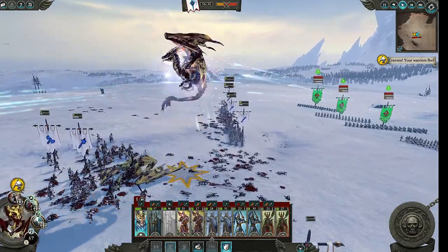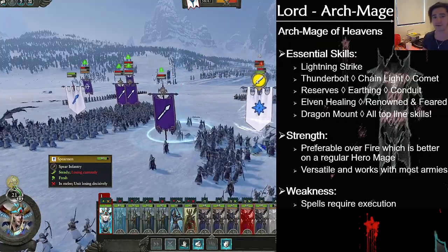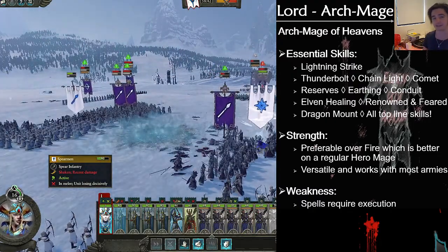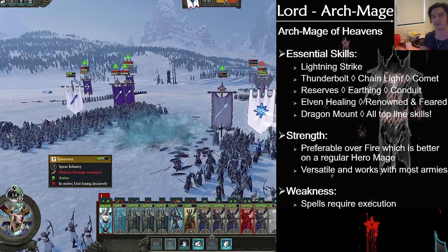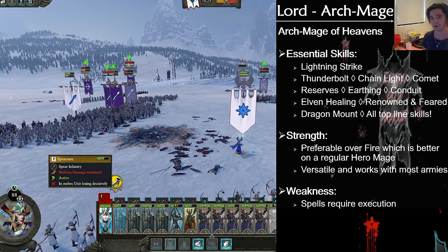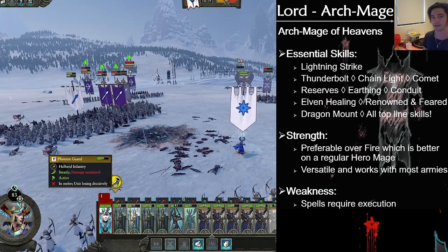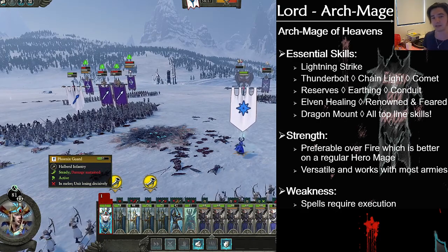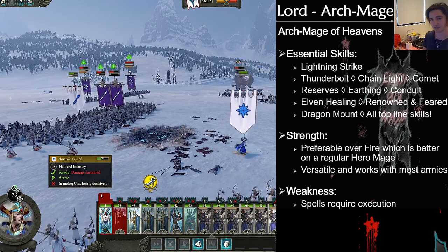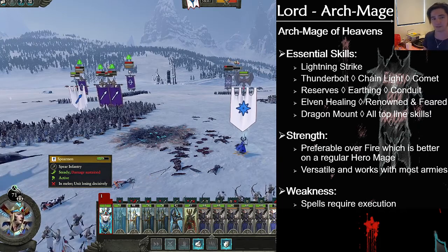Kicking off with our number 3 spot, we have the Archmage of the Heavens. This is a very flexible school of magic — good in the early game, good in the late game. It has great spells, great debuffs, great ways of keeping your army in the fight and turning it when things are unfavorable. This Law of Magic gets the number 3 spot because it's great at dealing damage and so flexible. You do not need a certain army composition to get maximum value out of it — it will give the beat down on just about anything you come across.